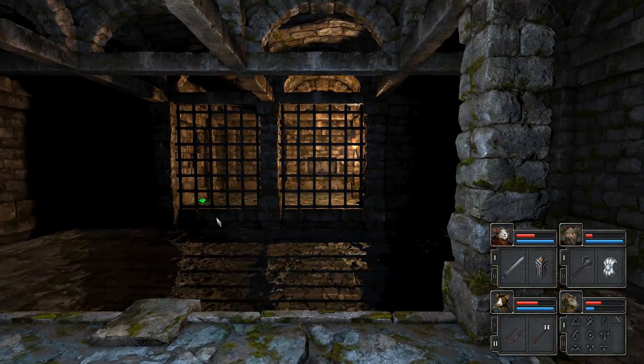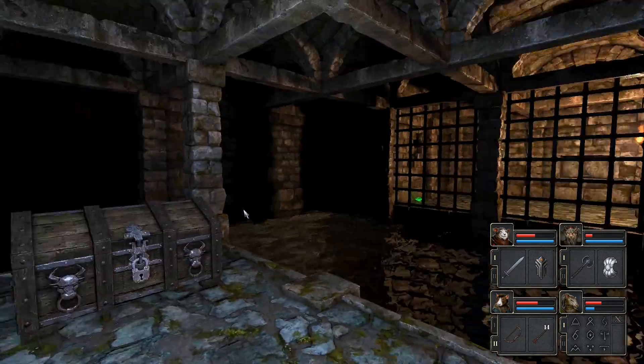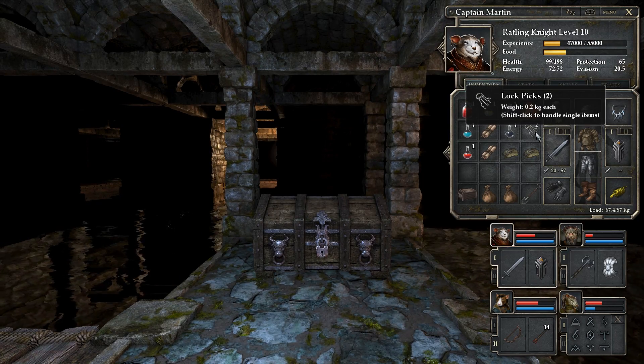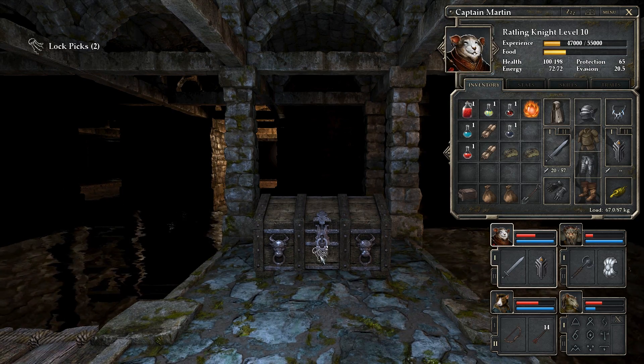Oh, there's a chest here! And also some kind of crystal action going on over there - that's interesting. How many lockpicks do we have? We have two. And I know there's another one in this room - I saw it across one of these platforms - so there's an opportunity to get more.